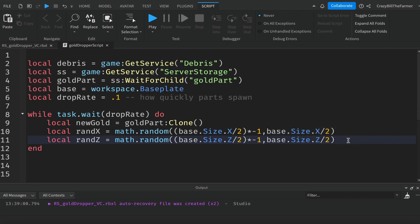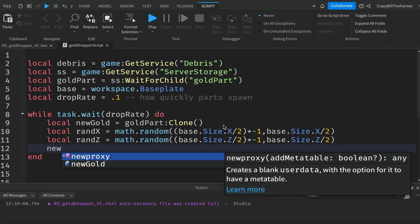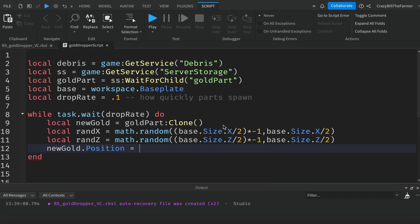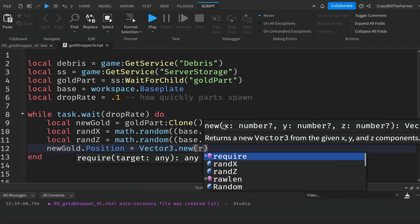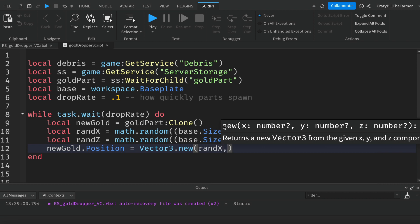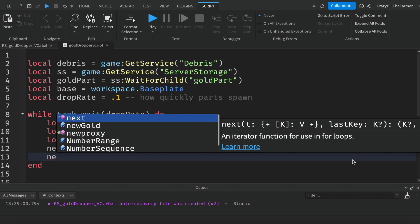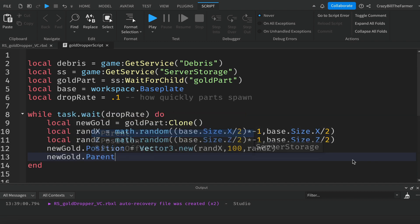Now position the new gold part: `newGold.Position = Vector3.new(randX, 100, randZ)`. We set the Y value to 100 studs above the base plate, passing in our random X and Z. This positions the gold randomly over the top of the base plate regardless of whether you change the base plate size.